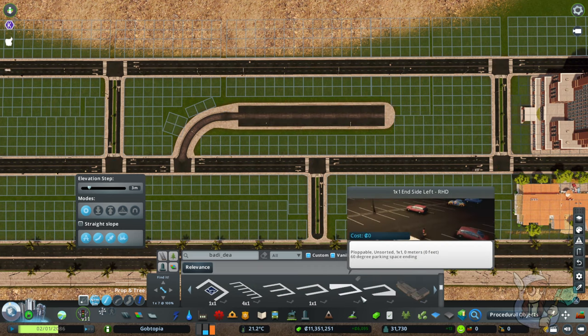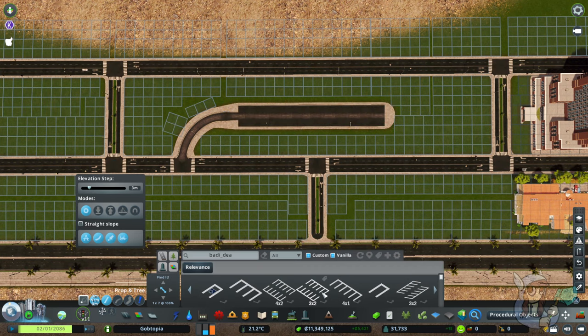For our purposes today we're going to use the parking lot service road and then draw a straight line with the parking lot road itself. Make sure to stay tuned to the end for a cheeky treat about placing the roads. Okay, parking lot placed — now we need to put the parking spaces in.